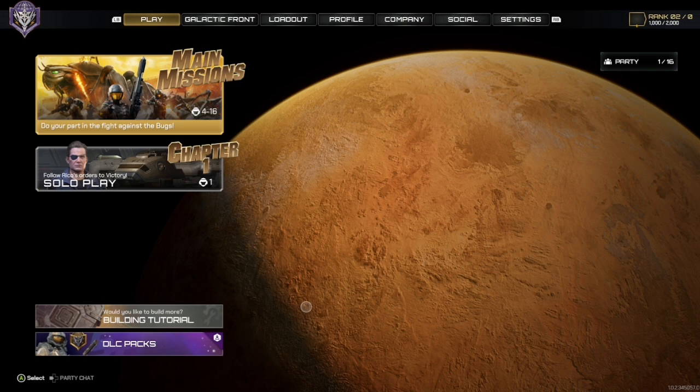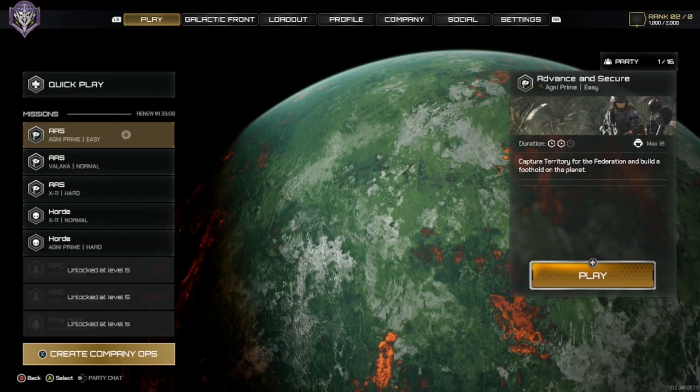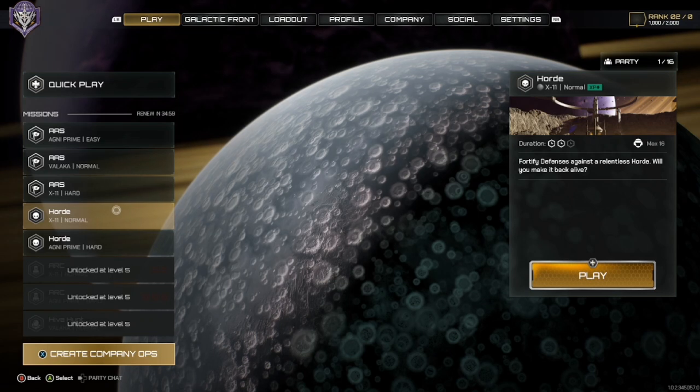For those who are unfamiliar, it's a pretty cool first-person shooter. You've got the main missions here, which are multiplayer missions you can do. You've got 'advance to secure,' where you capture territories for the Federation and build a foothold on the planet to actually build a base, which is kind of cool. Then you've got horde mode, where you fortify your defenses and hold as long as you can.